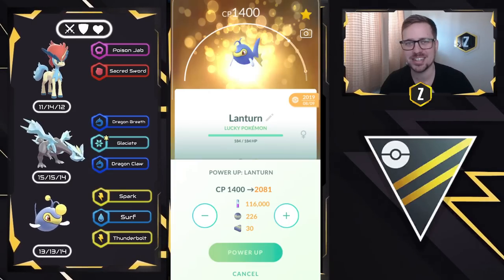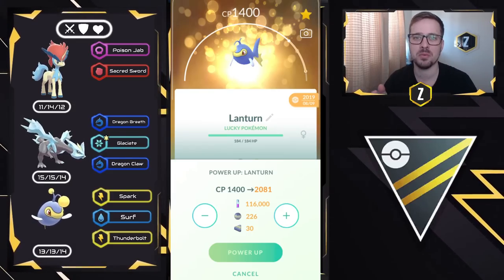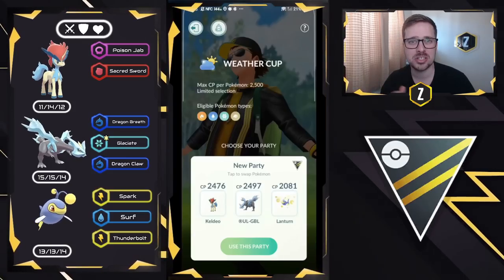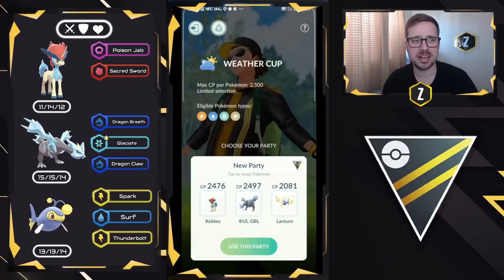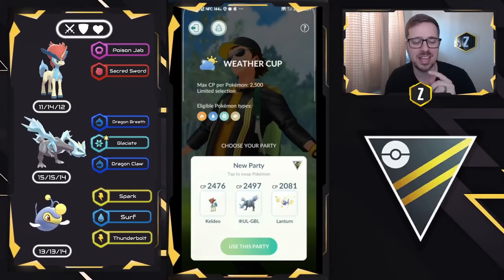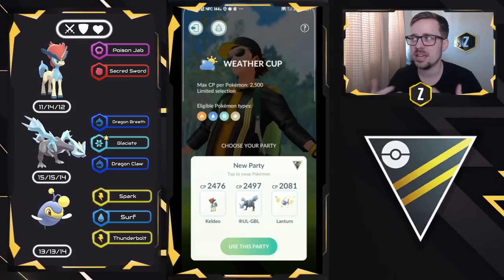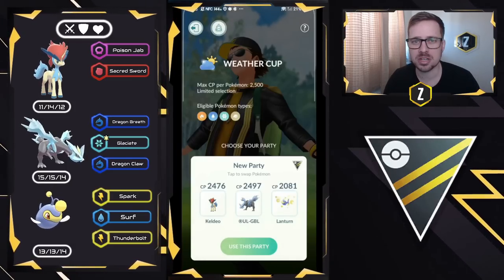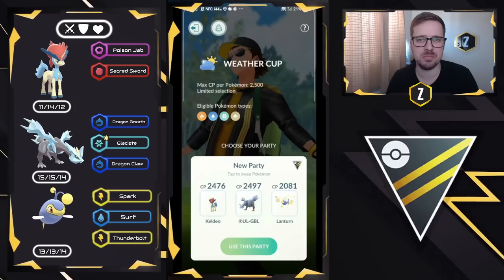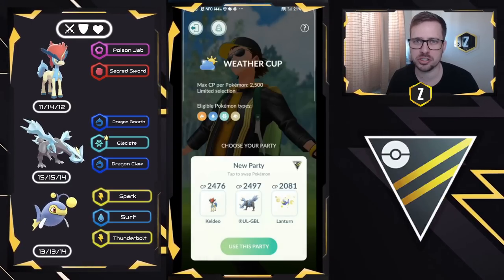Now, one thing to note: my Lantern is barely XL. You guys can see the combat power is 2081. It was a lucky trade I had, and I only had 30 XL candy, so it's only like level 41.5, but its bulk, typing, and moveset is perfect for this meta. Keldeo is the spicy feature today with Poison Jab and Sacred Sword. If you guys have extra candy, you can unlock the second charge move, but there's not too much extra coverage. Maybe X-Scissor or Hydro Pump, but I found that Sacred Sword worked just fine.